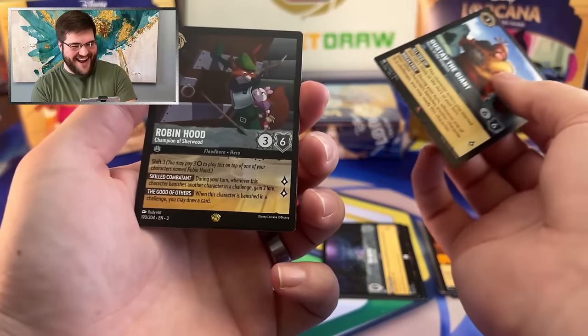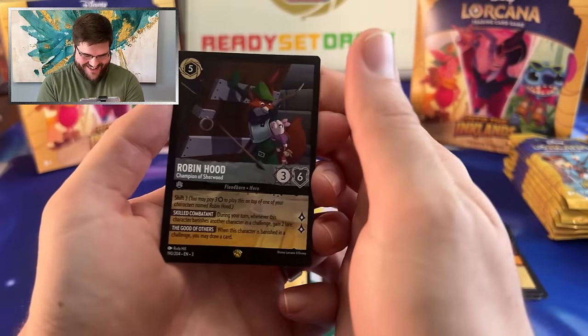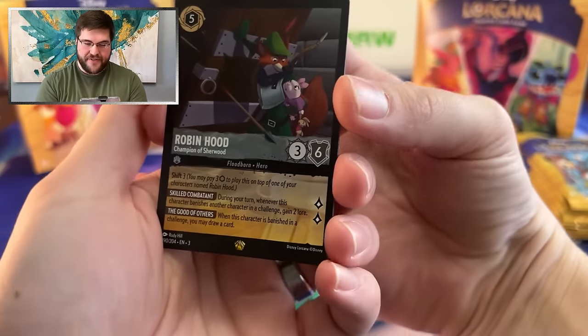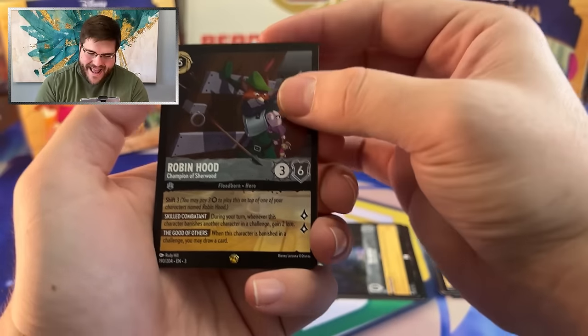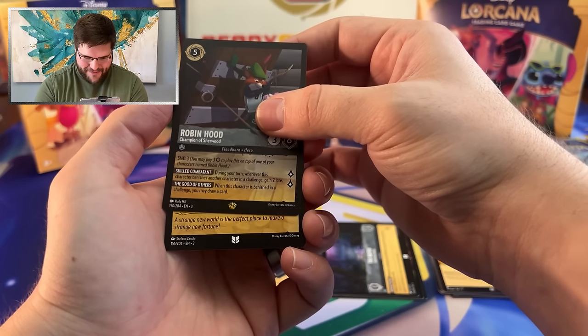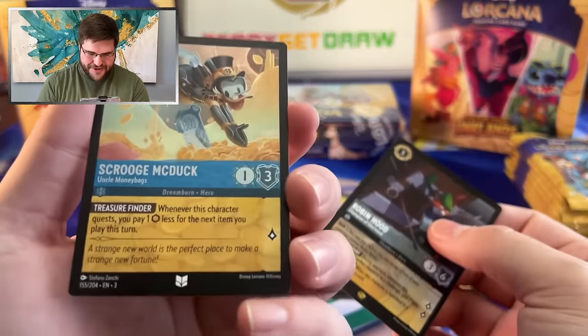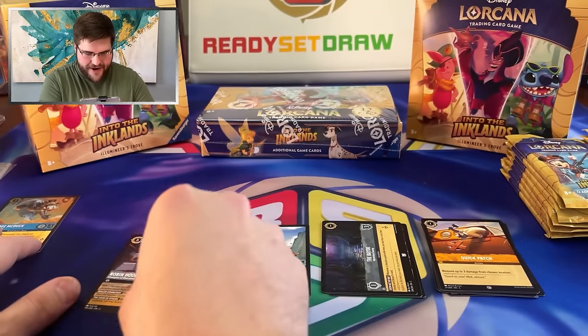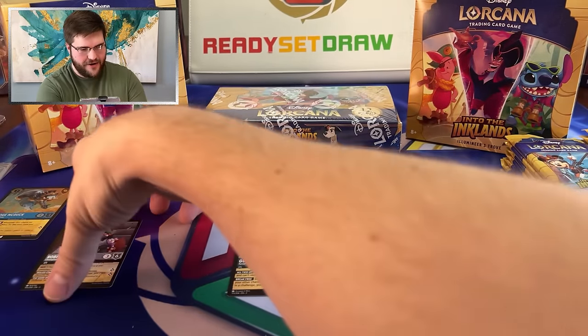Oh my God — Robin Hood on the first pack! Yes! Let's go, baby! Robin Hood on the very first pack! Oh, let's go! And we have an uncommon foil, Scrooge McDuck. All right. Very, very cool. Let's just skip over that Super Rare slot...